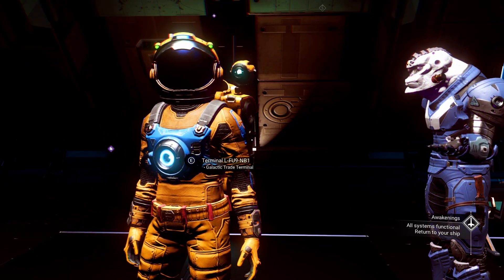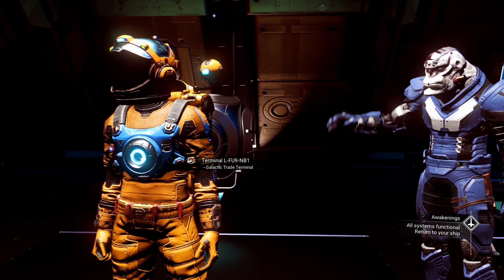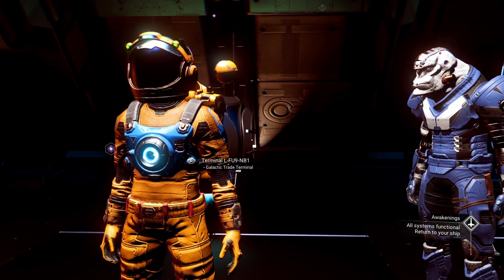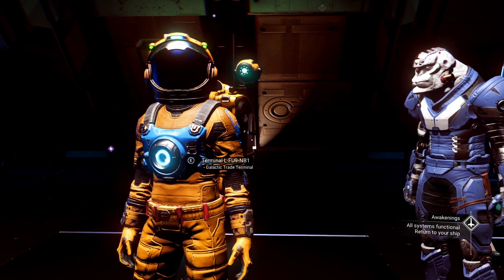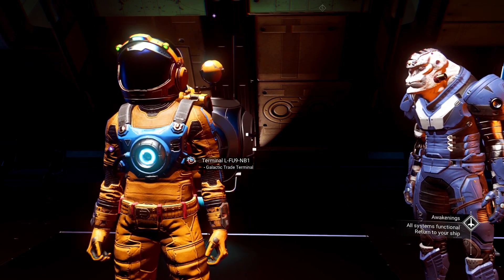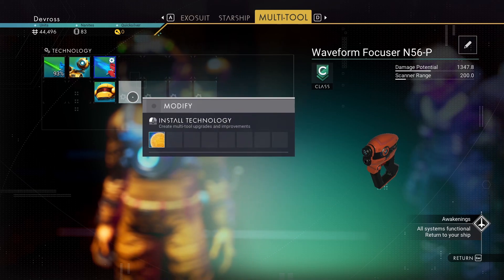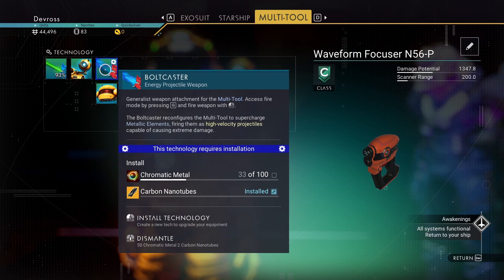Controlled Chaos here. This is episode 2 of the whole idea of not using the starter ship. I left the tutorial on, and by leaving the tutorial on I do not have access to the terrain manipulator, making this way, way harder.